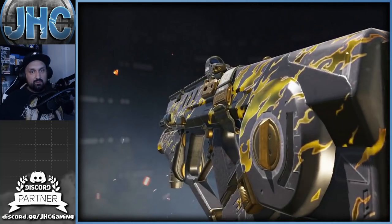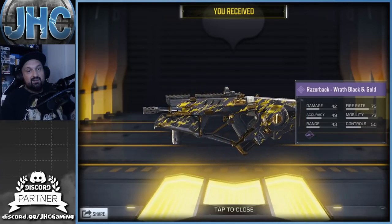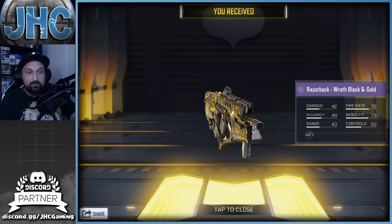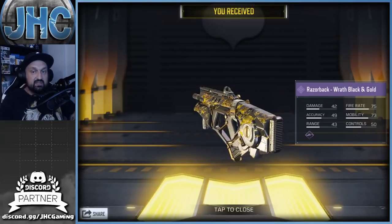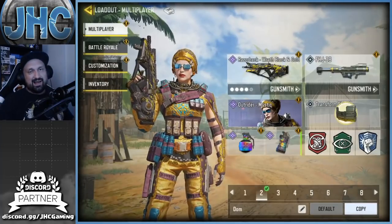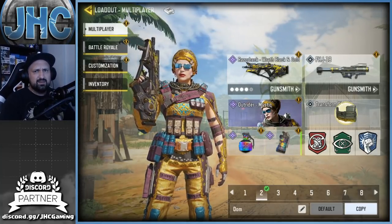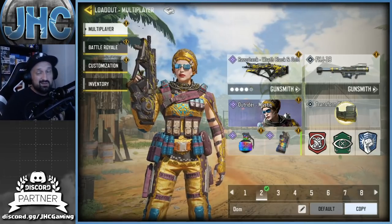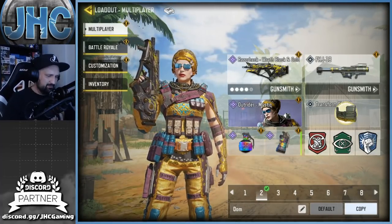Sorry for the cracking sound, gonna fix that. I got the Razorback for a couple dollars. Like I said, I'm gonna use it today, we're gonna check it out — gonna play a game, maybe 10v10 shipment would be nice. Then probably I'll never use it again, we'll see. Let's go for some action. We're gonna go straight with the blueprint — it's got a red dot 3, OWC marksman barrel, light compensator, and four grip. Using the Outrider skin just for fun since it's the lucky draw skin.